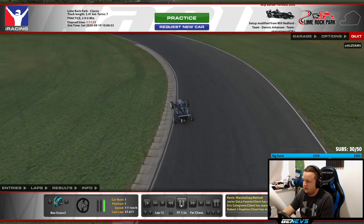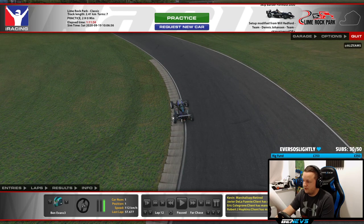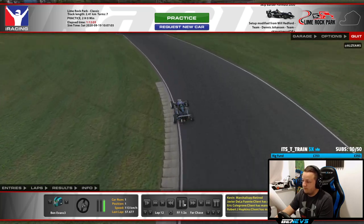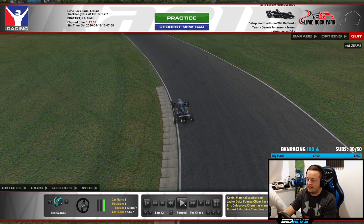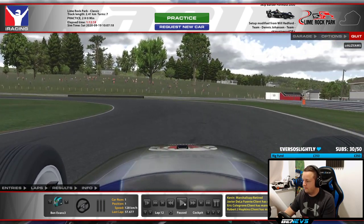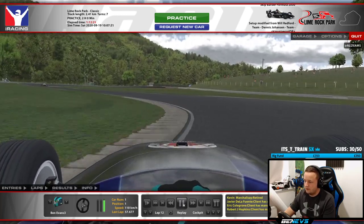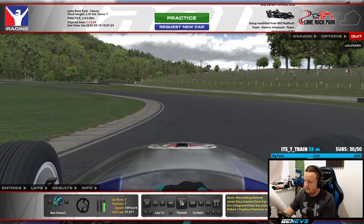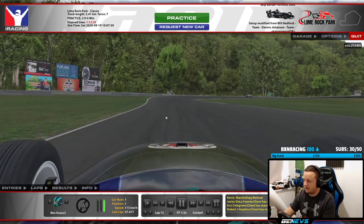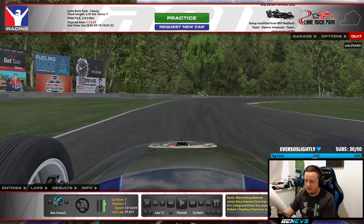Coming into the corner you can see it's a very late apex. Take as much of the curb as possible here — it's a very flat curb and you can take as much as you can. Be careful though, because taking too much will slow you down. The most important part of this corner is to not go in too fast. As you can see I'm at about 75% throttle here, because the most important thing is to keep as far left as possible, then as soon as I go back to full throttle I'm staying flat all the way.